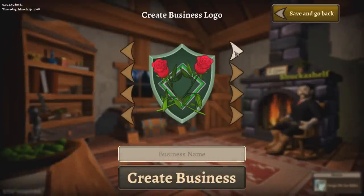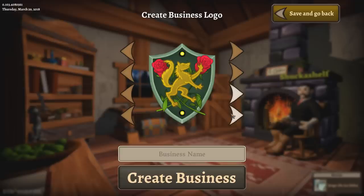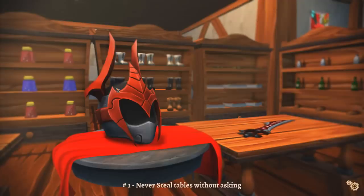Let's go ahead and make ourselves a new shop. I'm gonna go with the green shield right there - two gold dots, that sounds good. And then we've got this dancing fancy man wolf right here who's like, 'Huzzah! I am fancy! I am dancing! Look at my hands! Everyone watch me as I lively dance in front of the fire!' I don't know what I want for a background - probably nothing. So we're gonna call this guy Fancy Dance Wolf World. Create our business! Fancy Dance Wolf World is finally created.